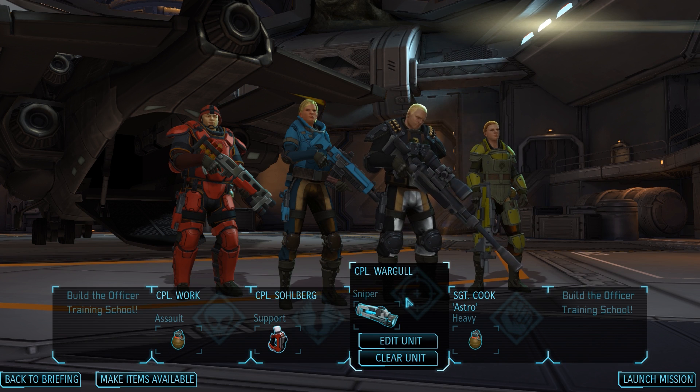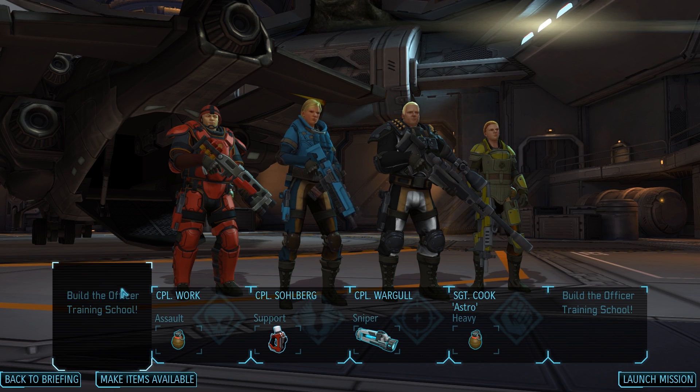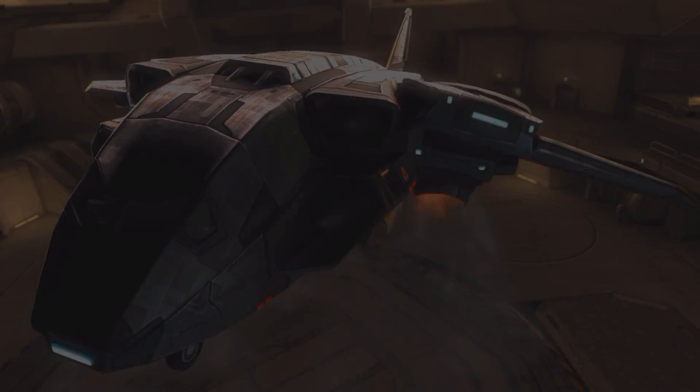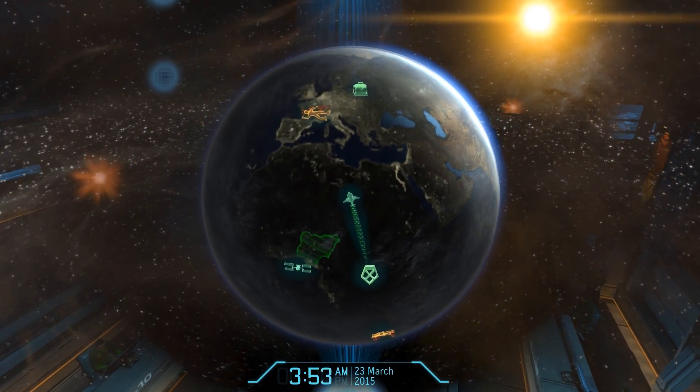It's a very difficult abduction mission, but the other two would have been as well. Our squad once again remains unchanged as we send Adam Work, Emilia Solberg, Roselius Wargall, and Andrea Cook out into the field. With the officer training school unlocked, we can also see that we could field up to six soldiers if we construct that facility and buy the respective squad size upgrades.